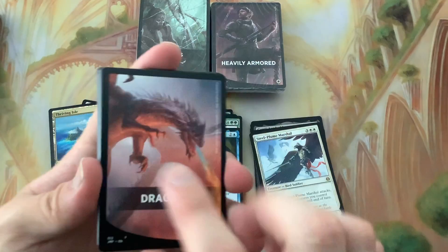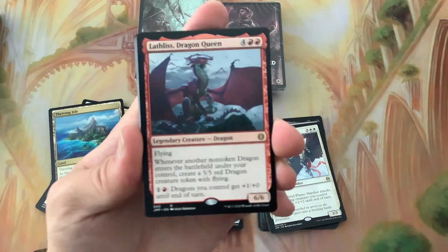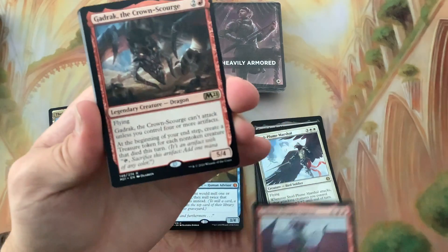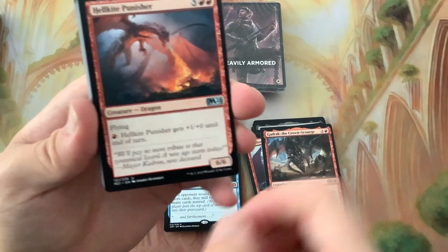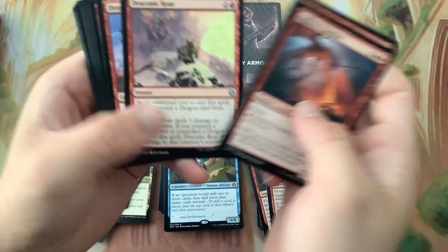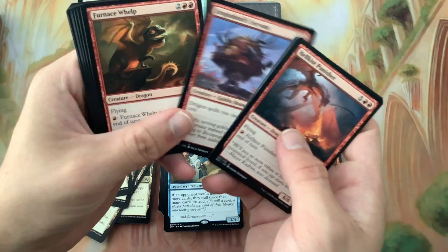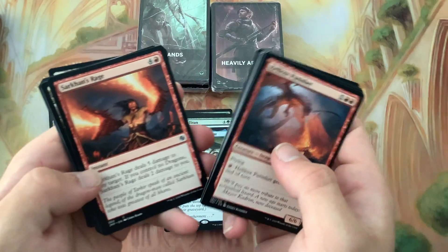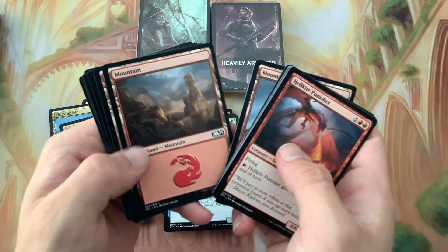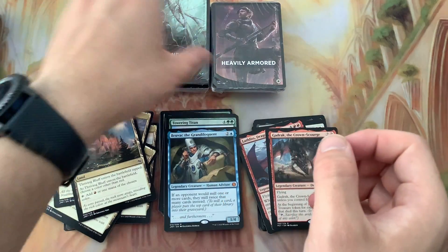We've got a little Lathliss Dragon Queen and we get ourselves a Garruk. We've got Dragon Hatchlings, and there is the Thriving Bluff.